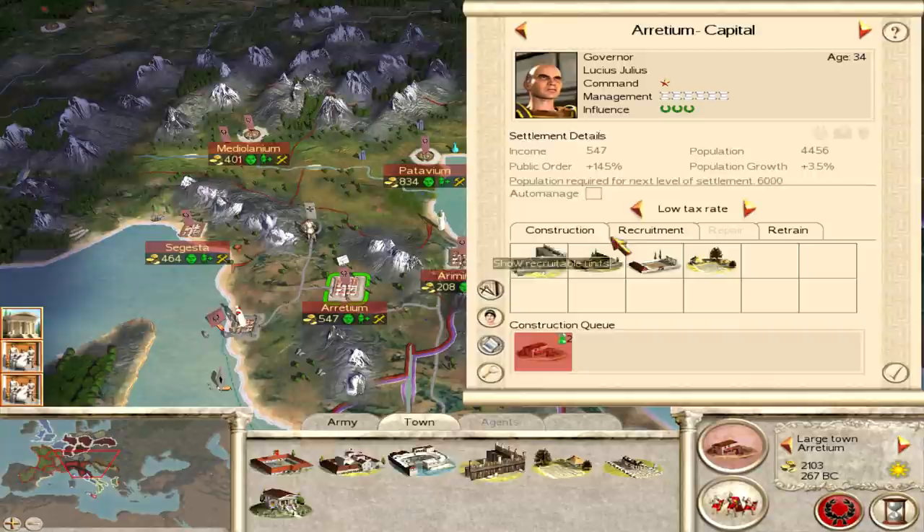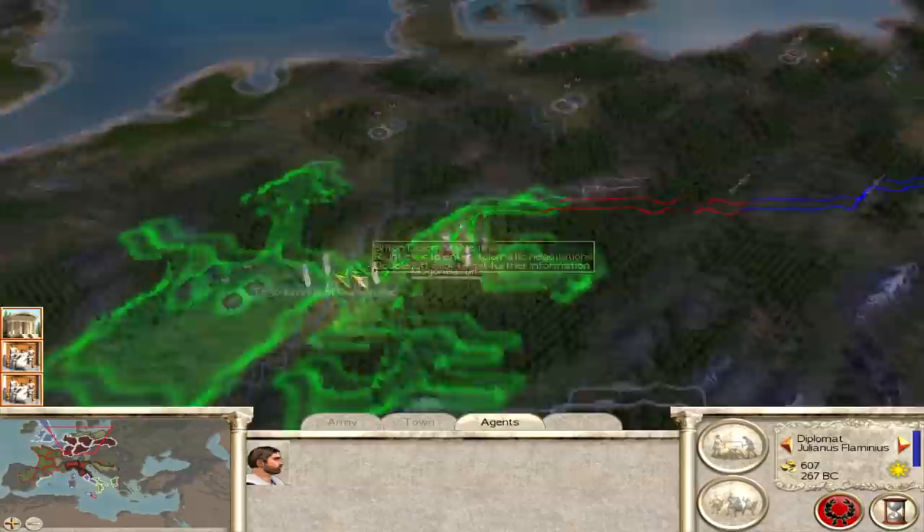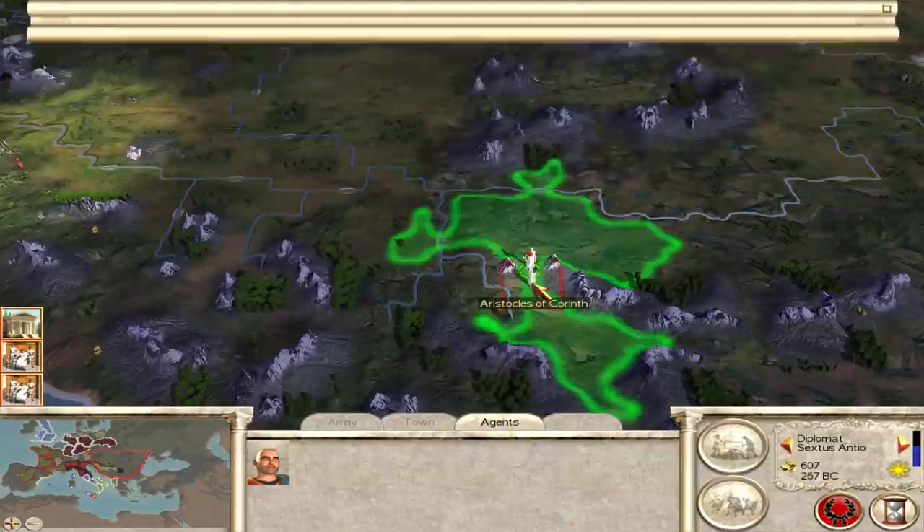Yeah, let's do that for now, and then I want to recruit units — I can actually retrain these two as well. Time to move agents further. We'll meet someone on the way. Are you going to reach Macedonia today, diplomat? Good enough.